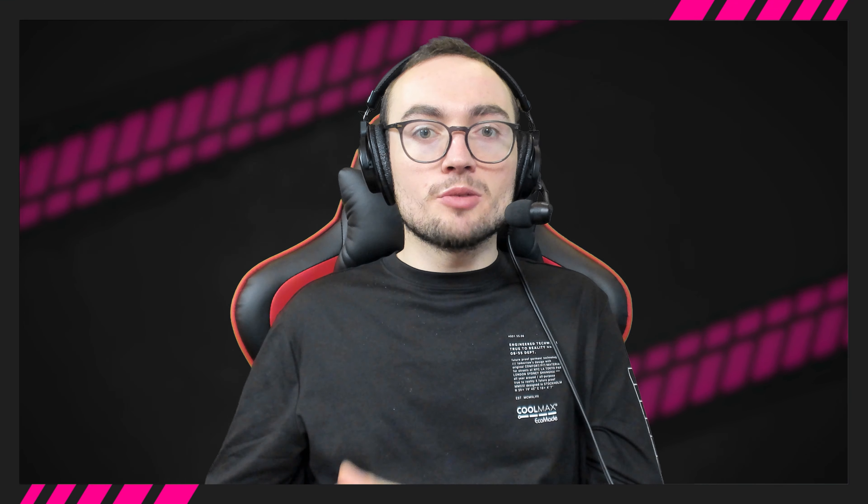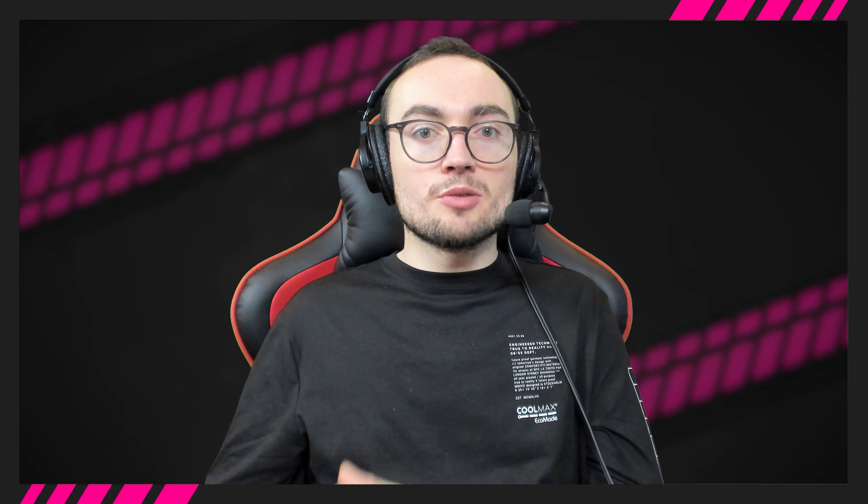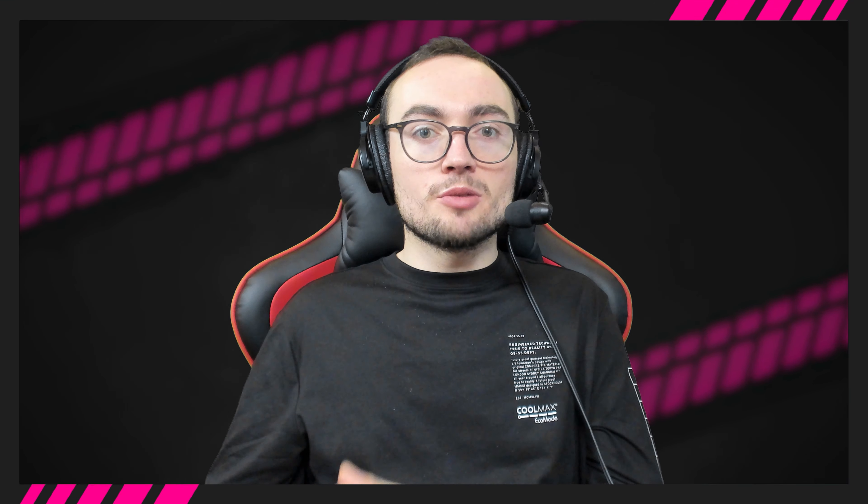Graining is when strips of rubber are torn from the tire during heavy use but then instantly stuck back onto the surface due to the heat, creating an uneven surface. This tends to be caused by scrubbing — when your tires are moving laterally across the surface rather than just rolling forward — in essence, understeer. Blisters are due to the tires overheating when chunks of rubber become soft due to heat and fly off, creating a broken up surface. The key is finding out what's making your tires overheat and fixing the issue at the source.